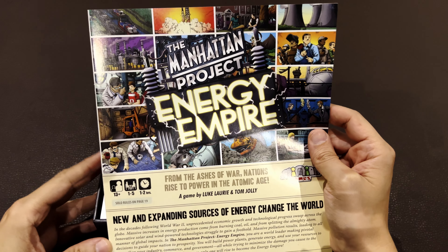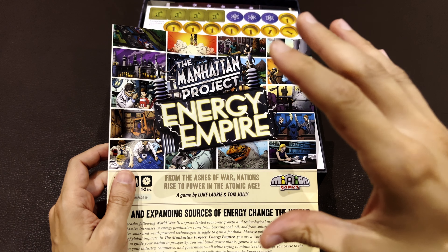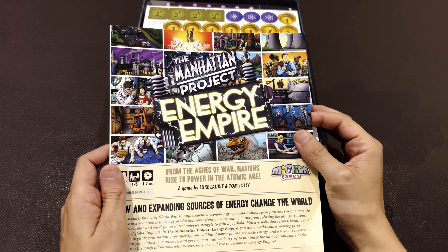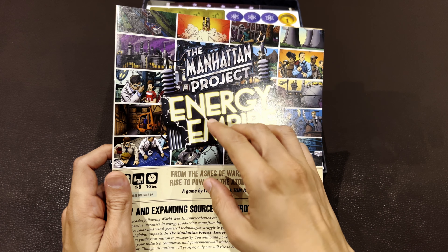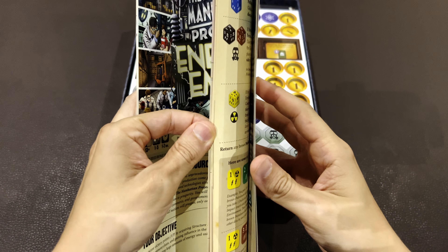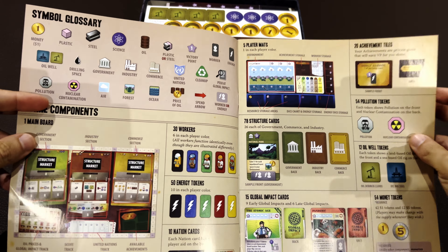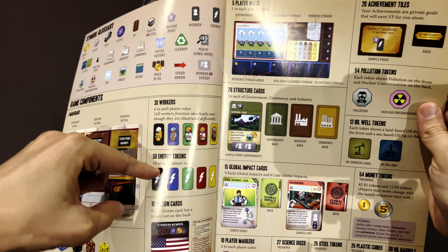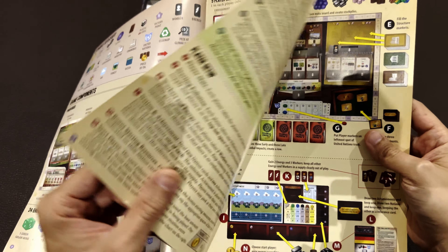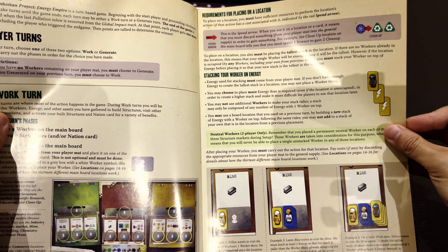The Manhattan Project Energy Empire — when I read Manhattan Project, I wonder if this is related to the atomic bomb. There must be another Manhattan Project game that is related to the Atomic Bomb, and they kept the same brand here but called this Energy Empire to do something different. It's a big manual, and I believe everything is in English. We'll have the commodities to use, workers as a worker placement, the types of energies, and then there will be some events that will cause global impacts on the game.